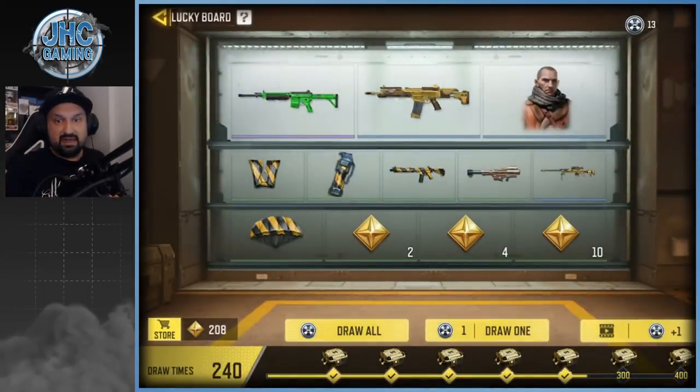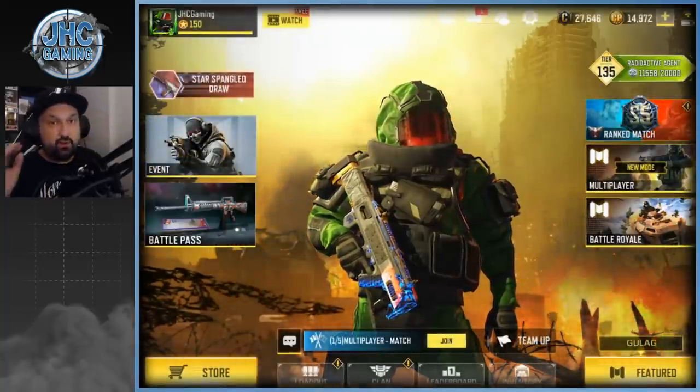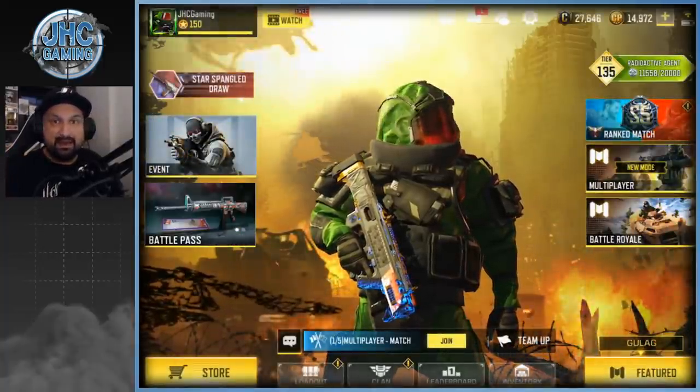The biggest problem was the change without warning — no warning at all, not even 24 or 48 hours notice so we could buy what we wanted before it was gone. I was saving for the Type 25. I'm not affected because I didn't have enough tokens anyway, but if I had known, maybe I would not have bought the HG40 — because I think the HG40 is on the season pass.